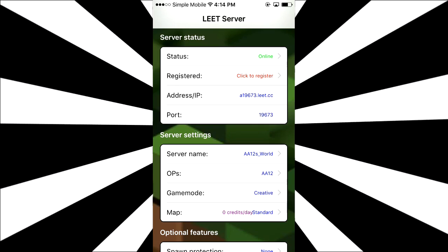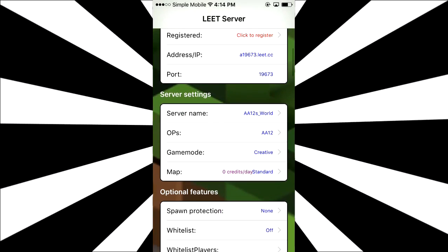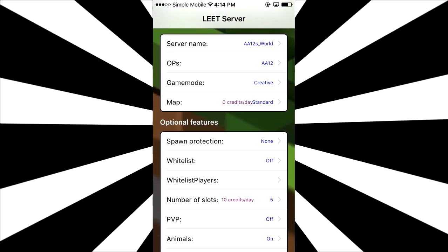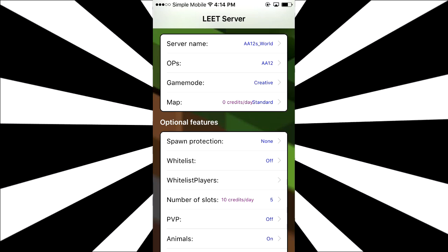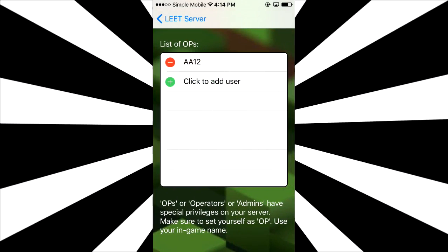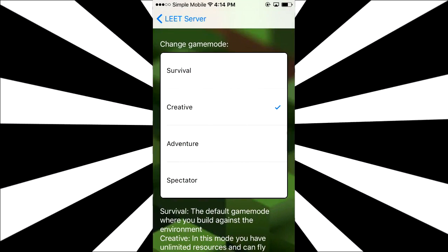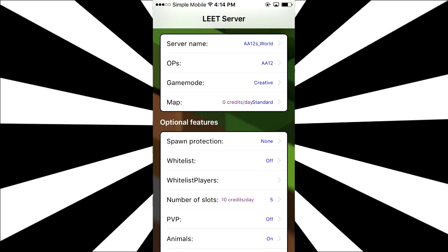They'll also tell you the IP and port of your server. We're going to enter it as soon as we're done showcasing the rest of the stuff here, but you can also change a lot of things. As you can see, you can change the name of your server, you can change the game mode, make people OP. I'm the only one OP in my current server so far because, you know, it's my server. I called it AA12 World. In the game mode, you can change from creative, survival, adventure mode, or spectator. I'm going to keep it in creative because I want to fly around and show you guys stuff.